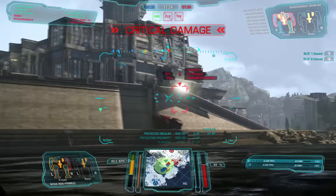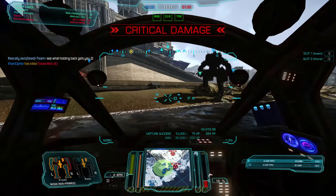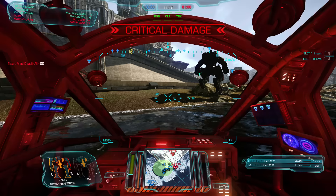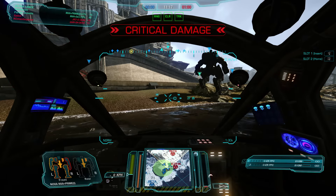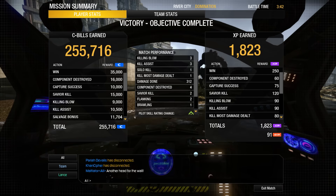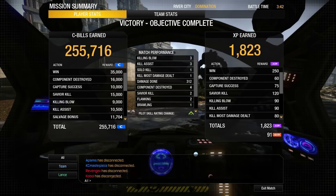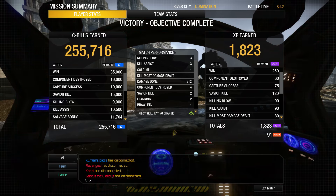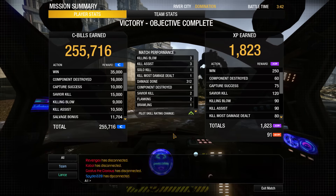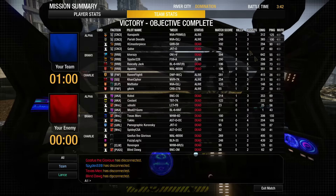Moving back around, we throw a shot down into the Mauler — but he gets taken out by my ally before I even get a chance. Next is a Warhammer and we are doing quite well. We managed to win this one handily. So what happened: I constantly checked my seismic, spotted the Pirate's Bane flanking behind us, stripped his CT armor, then waited and made the second shot count rather than shooting wildly. Match results: 312 damage, 3 kills, 3 assists, 255,000 C-bills.